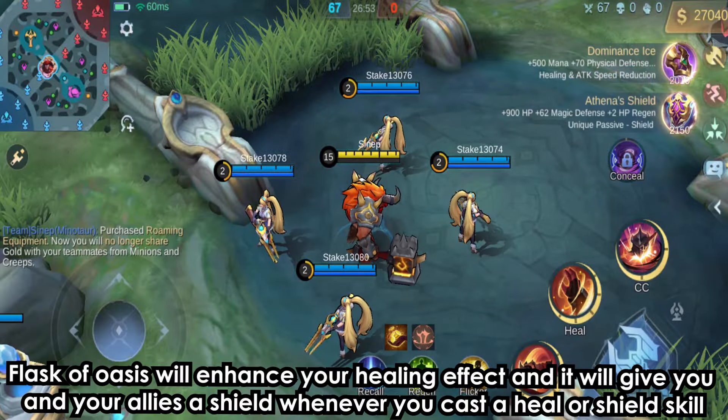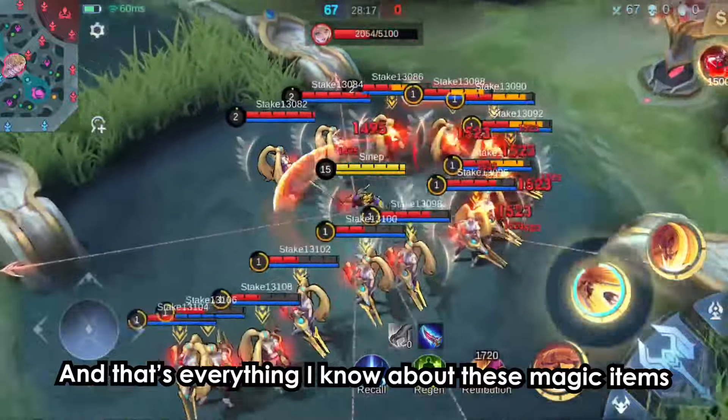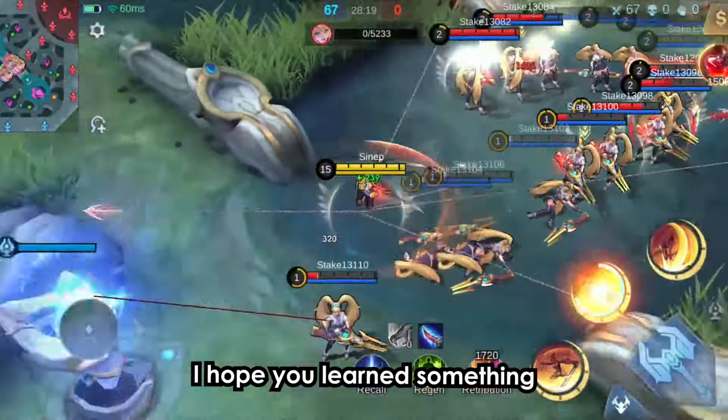Caduceus Staff will enhance your healing effect and give you and your allies a shield whenever you cast a heal or shield skill. This means it's good for support heroes. And that's everything about these magic items — I hope you learned something.